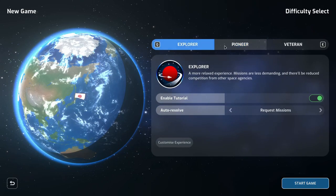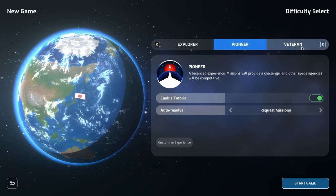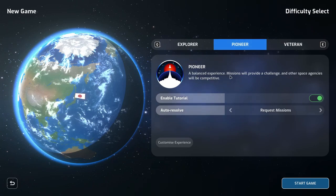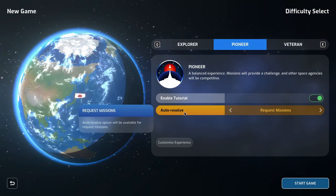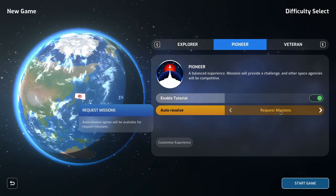There are three different levels of difficulty: Explorer, Pioneer, and Veteran. Let's stick with the medium difficulty of Pioneer — a balanced experience where missions will provide a challenge and other space agencies will be competitive. We'll keep the tutorial on, and auto resolve missions we'll leave as requested missions.